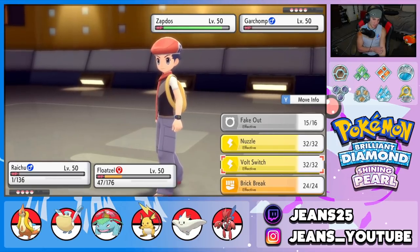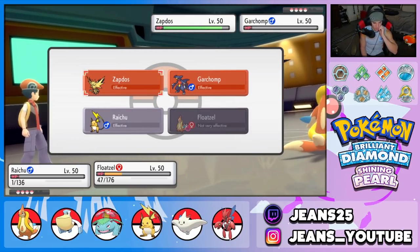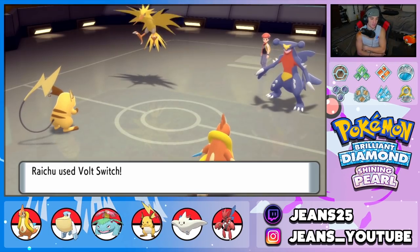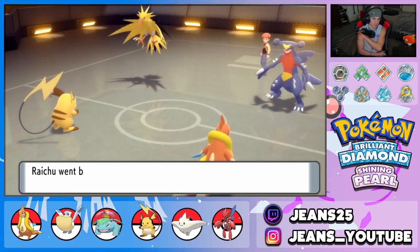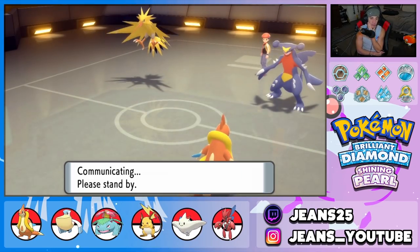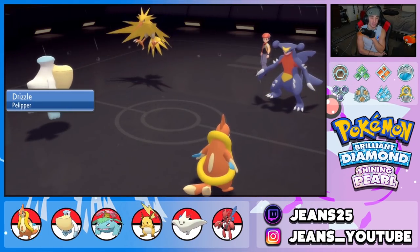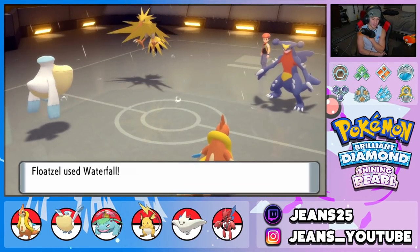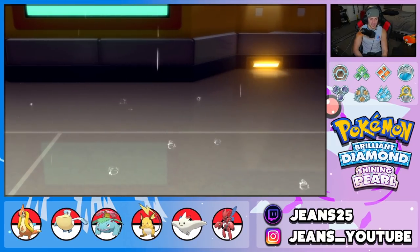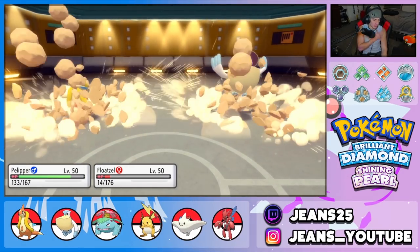Raichu might be fastest here, so I want to Volt Switch into Pelipper and then have Floatzel get off a shot. I'll Volt Switch into Pelipper and try to take out Zapdos. Swift Swim kicks in, Waterfall comes out — STAB in the rain — and yes, Zapdos is gone! Great turn. He goes for Stealth Rocks — what a read! That does big damage to Pelipper and takes out Floatzel, but I think we're still in a good spot.